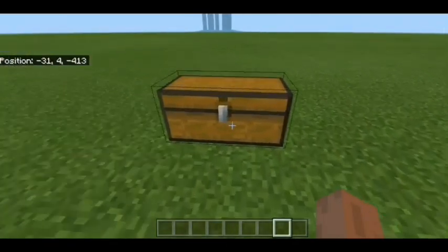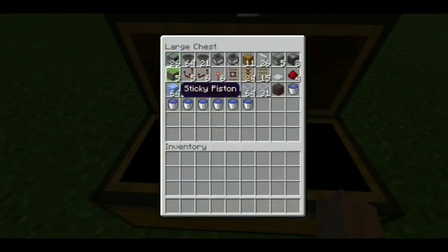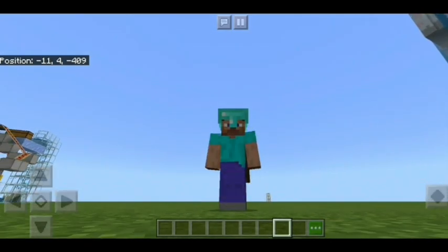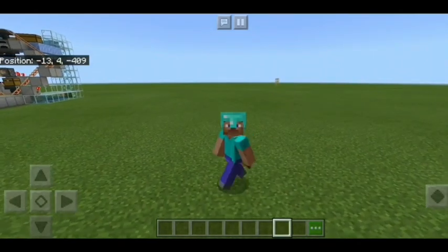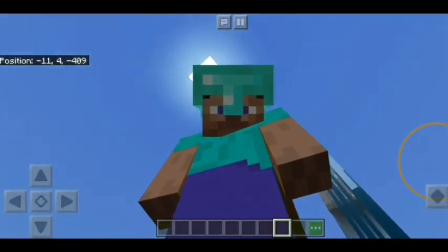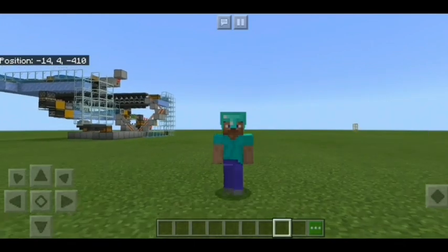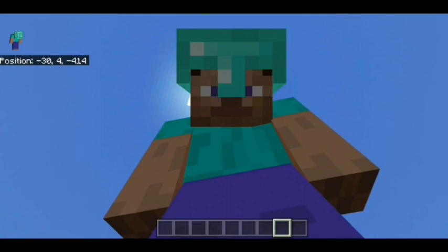Now what you'll need for the super smelter is all within this chest. The glass could be pretty much any block, but in case you want to see the fuel go up or something like that, you can do that. But you could use whatever block you want. Everything else - the water, the ice, the pistons, and all this other stuff you're going to need for it. One final thing I'll mention is that I'll be using the pocket edition touch controls, as my Bluetooth controller isn't that reliable. I've tried recording this about two or three times and it hasn't worked out well, so for this tutorial I'll just be using the touch controls.